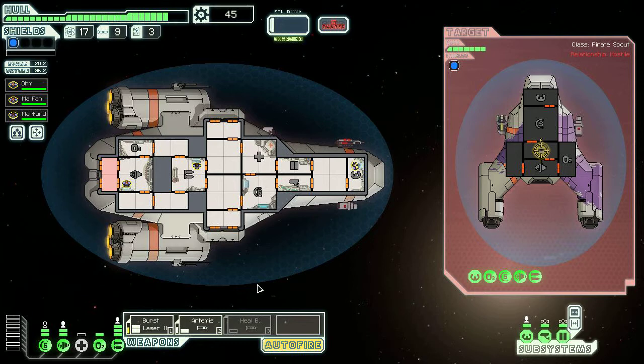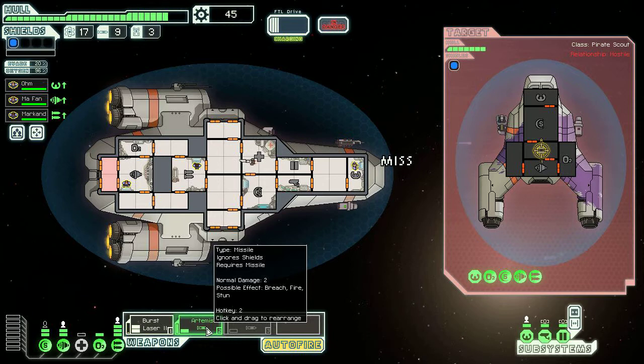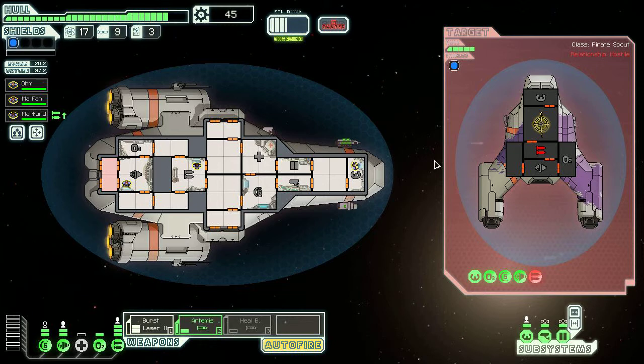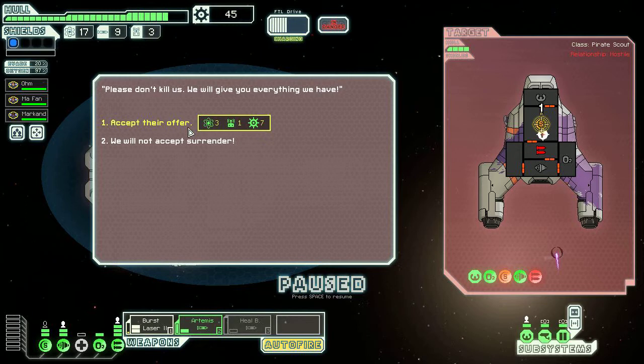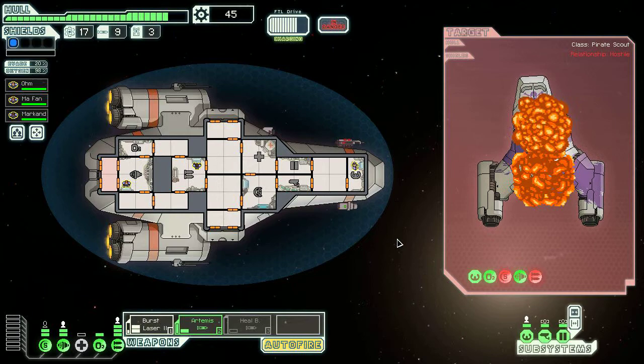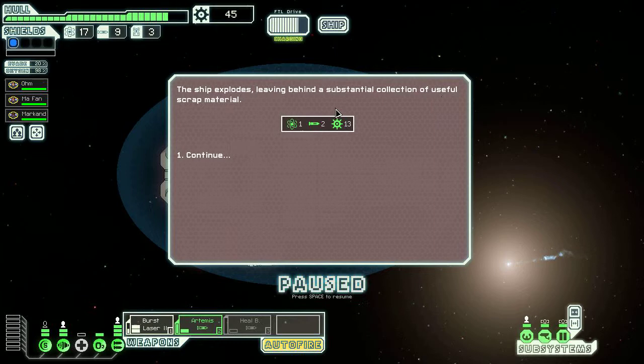I'm going to target their weapons again. I could use my missile — it would help me eliminate them faster — but I only have 9 missiles. I'm going to target their shields next. They plead to not be killed and offer everything they have. I've decided this crew is very anti-pirate, so I will not accept surrender. Don't mess with us when we're on the run from the rebel fleet. The ship explodes, leaving behind scrap, some more fuel, two more missiles, and thirteen scrap.